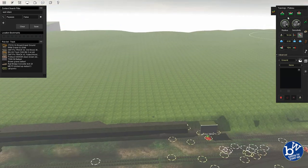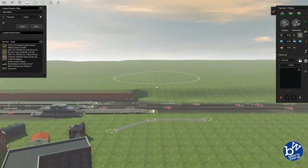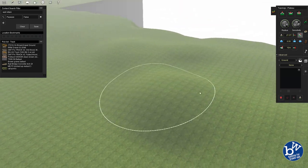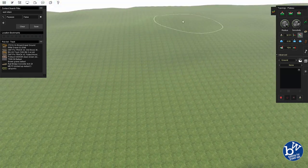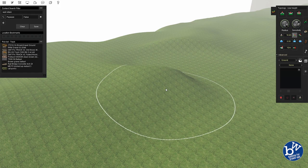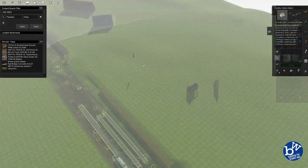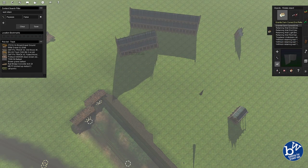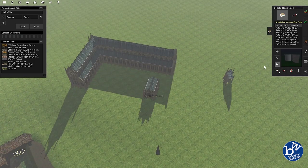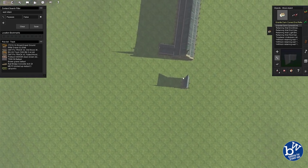Between here and Milltown doing all the hills takes me about five hours to do this. You can see what I'm doing — basically raising it up. When you're making hills, do two sets: one near the track and another away from the track, with the higher one further away from the track. You're really just trying to hide things beyond that point.